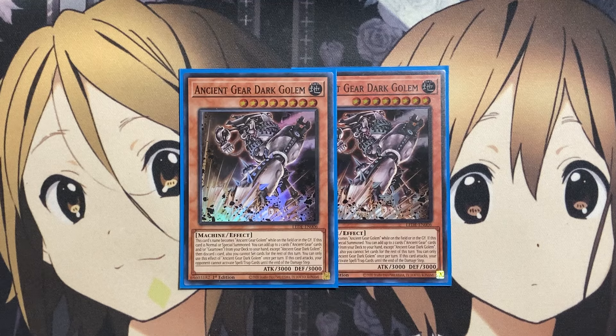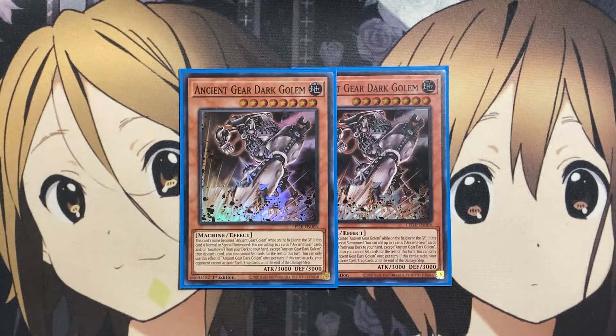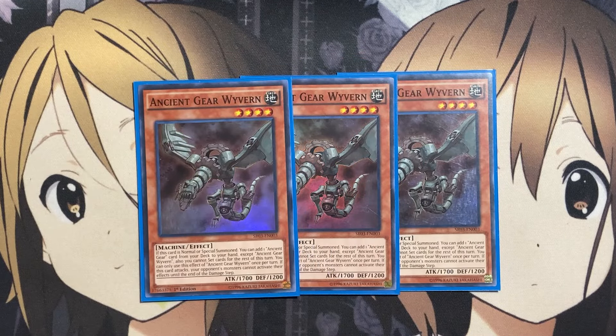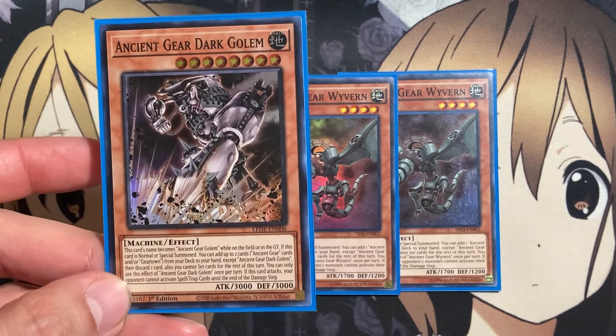If this card attacks, your opponent cannot activate spell/traps until the end of the damage step. So you just have more search power whenever you summon this card onto the field, including special summon, giving you a much better resource to search out specific Ancient Gear cards, including the new spell Ancient Gear Advance, for more use across all the different continuous spells, monsters — to go into fusion plays we have in the deck. Still running three copies of Ancient Gear Wyvern. If it's normal or special summoned, you can add one Ancient Gear card from your deck to your hand, except Ancient Gear Wyvern. You cannot set cards for the rest of this turn, and if this card attacks, your opponent's monster effects cannot be activated until the end of the damage step. Call it a mini-searcher compared to Ancient Gear Dark Golem — it's still good for grabbing some of the more needed spells in the deck.